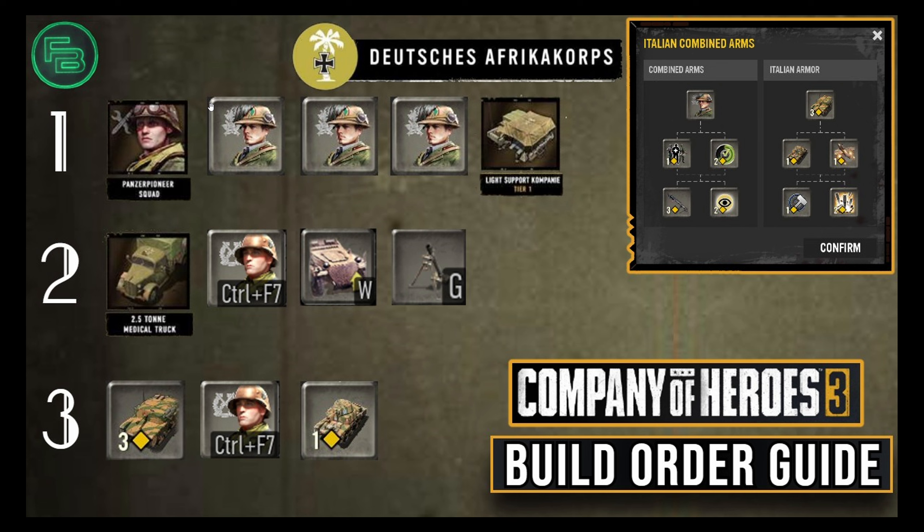I like to go with three Bersiglieri — back to back to back. You can go with four, but at that point you're probably going to have sustained some damage. Rather than running all the way back home to heal, it's great to have a medical truck on the front line. So I don't overextend — I pull some of the damaged Bersiglieri back and tech towards the medical truck. For this reason, I go three Bersiglieri, get my light support company, and then train my medical truck.